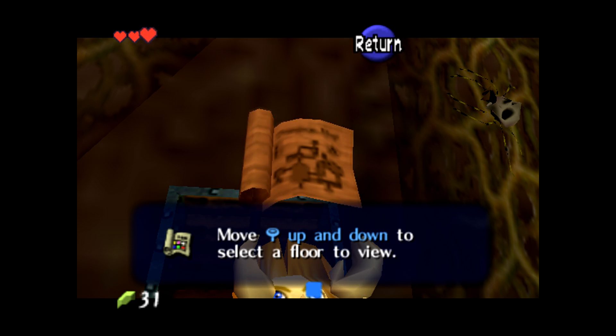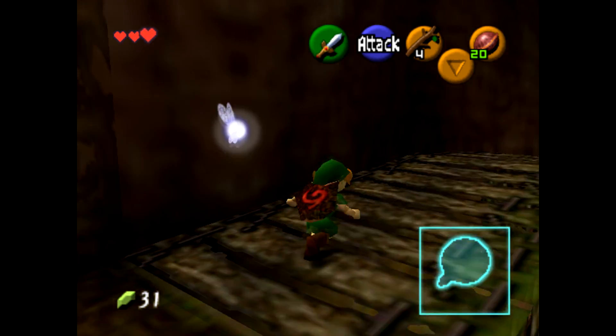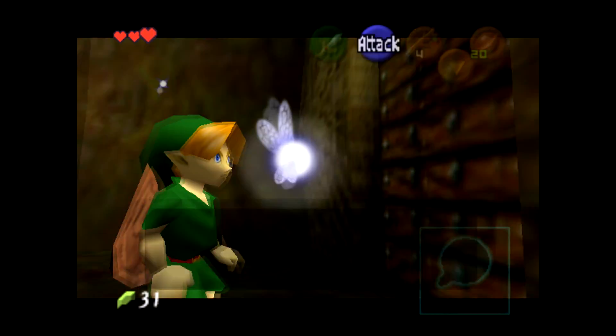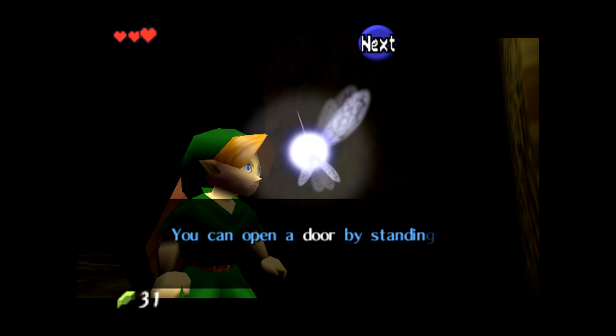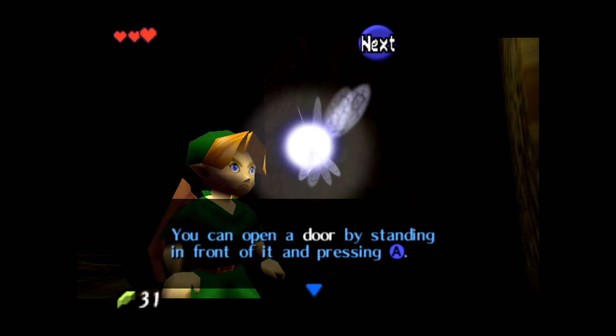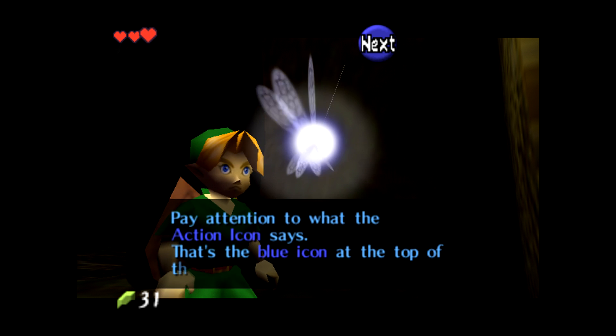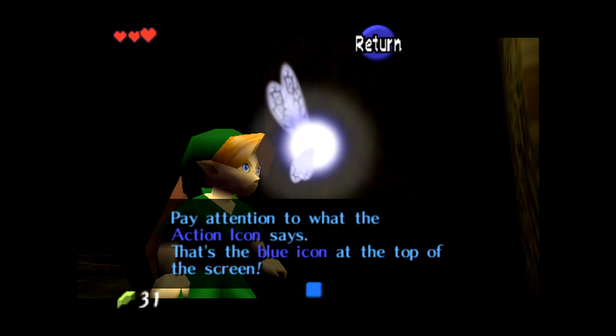So we got our map here and we go through here. This is one of those times where Navi decides hey, you're going to have to listen to me — I don't care what you say. Even though all she's telling me is how to open a door.